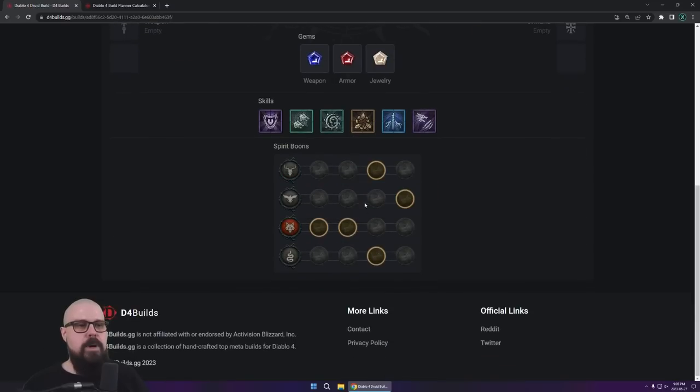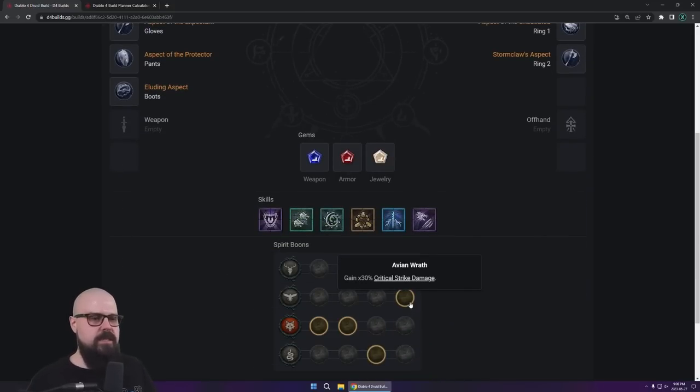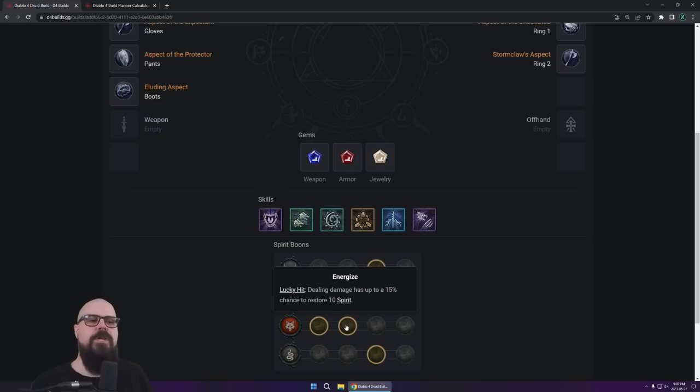We're going to move on to the Spirit Boons. Go for Damage Reduction from Elites — really nice. Then Critical Strike Damage — really, really good. Remember you get 20% crit when everything is immobilized from your Poison Creeper, so I prefer Critical Strike Damage here to hit really hard in those windows. Pack Leader is always really, really good when leveling — those minions dish out an incredible amount of damage. Every time you crit, there's a lucky chance to reset all the cooldowns of their abilities, which means more Poison Vine immobilizes, more Poison damage, more Wolf attacks. And dealing damage has a chance to restore 10 Spirit, which helps your Spirit regen.